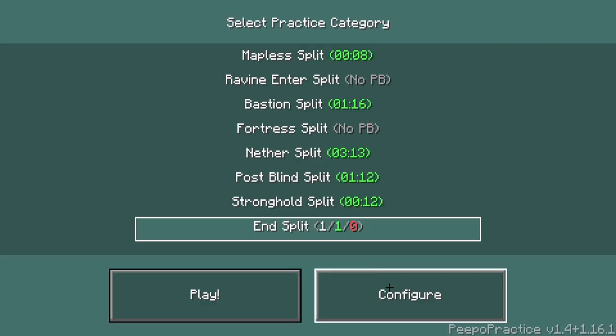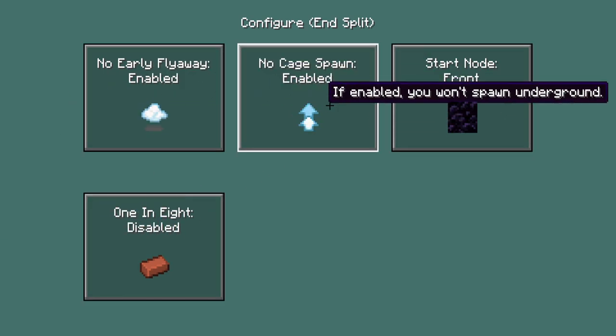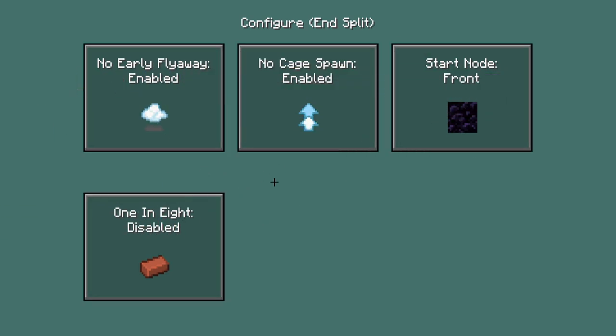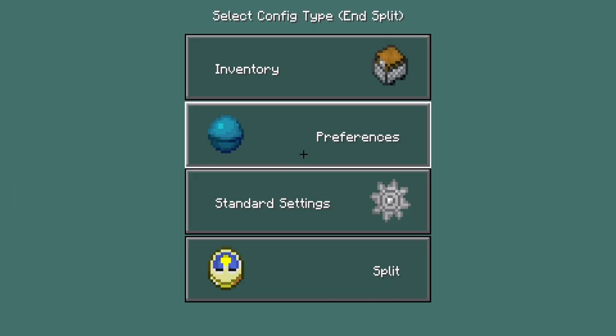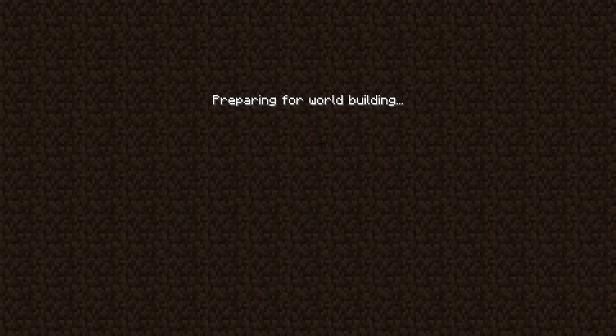For end split you can mess around with these settings if you want to practice your zero cycles instead of one cycles. And that's basically it — you can mess around with some of these options. I'll see you in the next one, peace out.